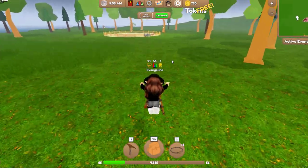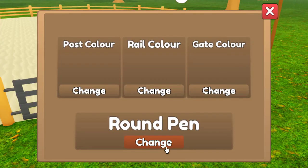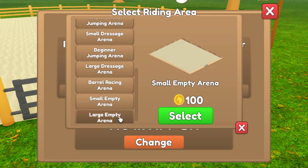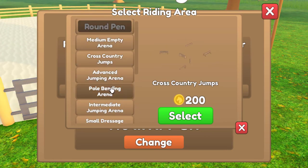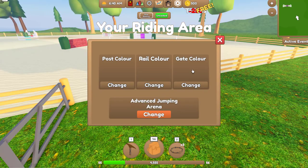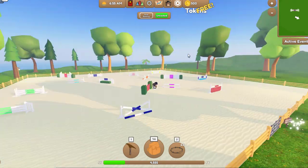Oh, what's over there? Tiny little riding arena! We can change it from a round pen, medium empty area, cross-country jumps, advanced jumping arena, pole bending arena, dressage, barrel racing, small empty area, or large empty area. I think I might do barrels — but actually, cross-country jumps. We'll do advanced. Change your riding area to advanced jumping arena — that'll cost 250 tokens. Oh my gosh, that's a lot — but it's so big! This is cool, I like the look of this.